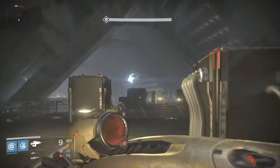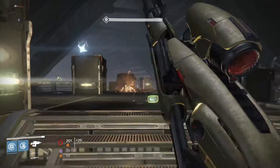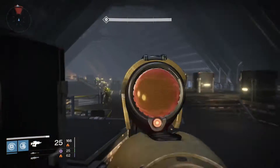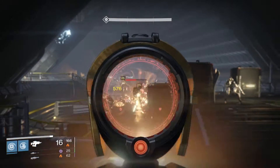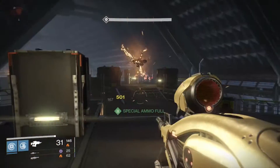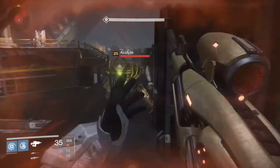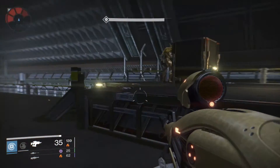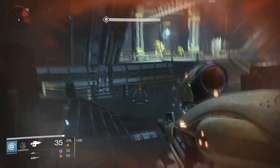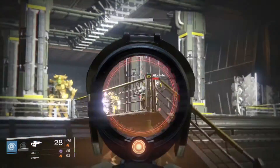I'll try not to let them reach Rasputin. A lot of thralls here. This seems more to me like it would be a level of Fallen — the bottom of a Fallen ship shouldn't really have a bunch of Hive in it. But I can live with it; it seems a little weird to me, that's all.